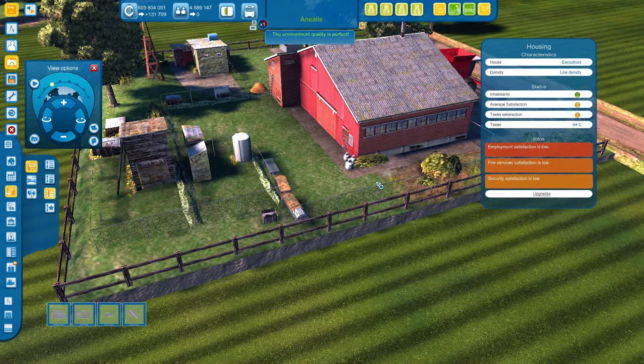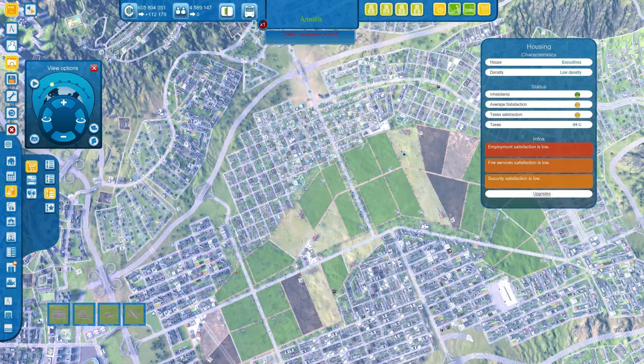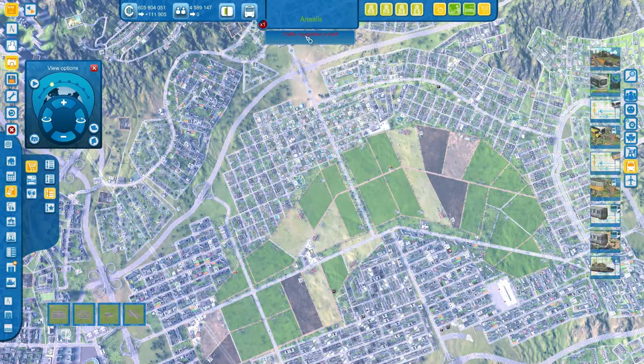Then there's the topic of balance in Cities XL. It means keeping up with the game's edicts on how much building and services you need. Up in this area you'll see little announcements — right now it says more housing for unskilled workers, even though there are already 2 million people in this town. You can't tell by looking at the map that they need more — there are no red marks saying we need more housing. It just kind of tells you.